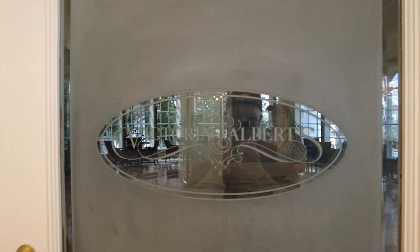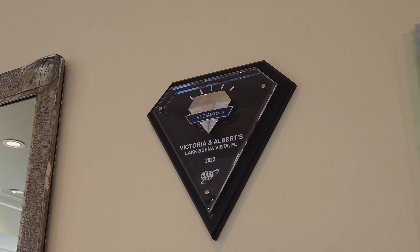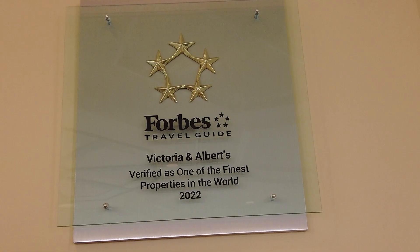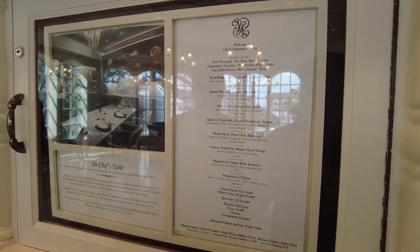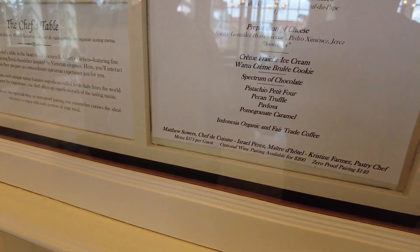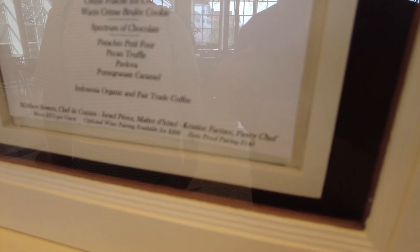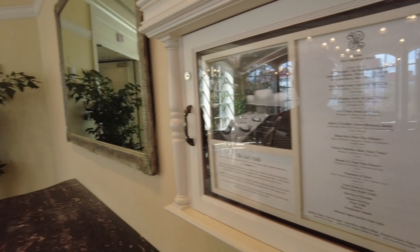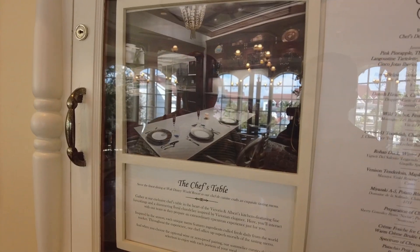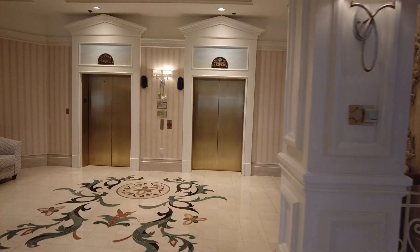Victoria & Albert's is the most expensive dining experience at Walt Disney World — a five-diamond award winner and a Forbes Travel Guide top property. This place is no joke — we're talking hundreds of dollars per person. The main menu starts at $375, wine pairings are $200, and a zero-proof pairing is $140. At some point I'd like to eat here, but $700 for the two of us is a bit outside our price limit. I'll put the menu in the description. Continuing on, I always forget there's a Bibbidi Bobbidi Boutique here — though it's been closed since 2020.